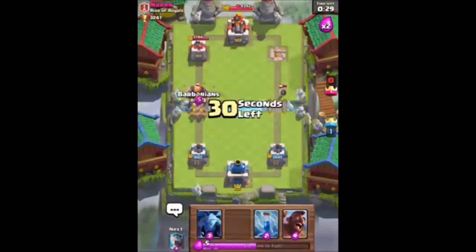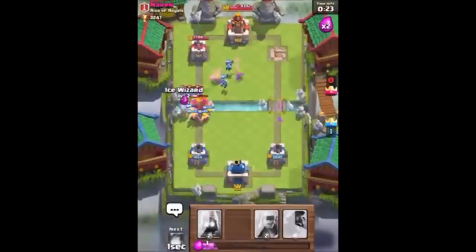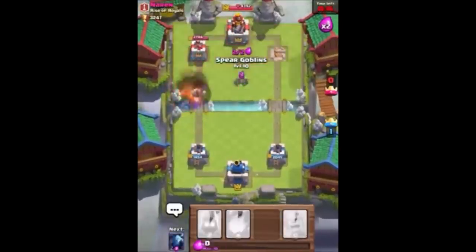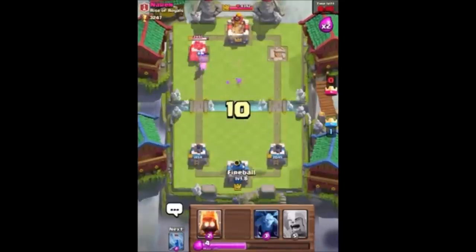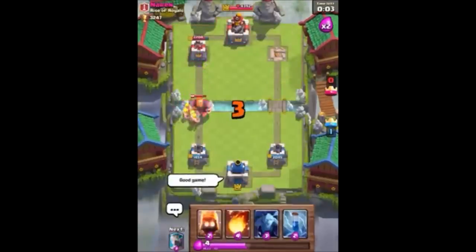The only things I can think of that can defend a Graveyard are the Skeleton Army — which you can just zap away — or the Valkyrie, which I haven't seen many of. I'm in Arena 7 and I barely see them, but in the lower arenas they are there. Maybe the Valkyrie might make a comeback to counter the Graveyard. Write that in the comments below if you think the Valkyrie will make a return.